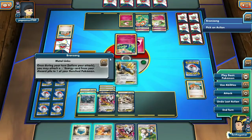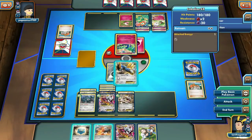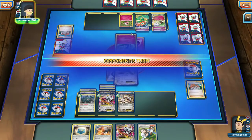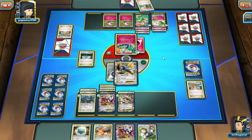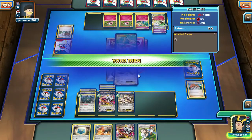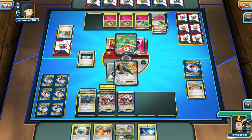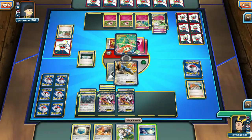Let's go ahead and put the energy here and use Metal Link. I was going to put the Bronzor down but we'll save the bench space. Righteous Edge again. I'm okay with them knocking out my Cobalion — I wouldn't be okay with them knocking out my Mega Aggron. Let's proceed. We're going to go ahead and Spirit Link — one, two, three, four — I am going to Switch.